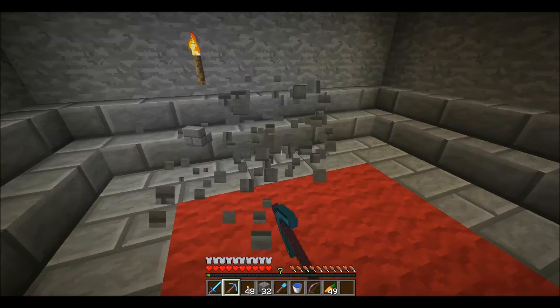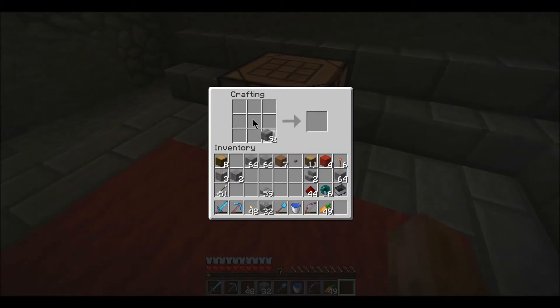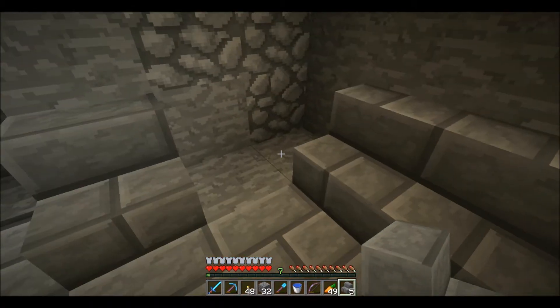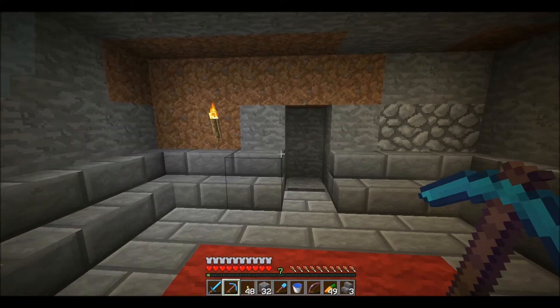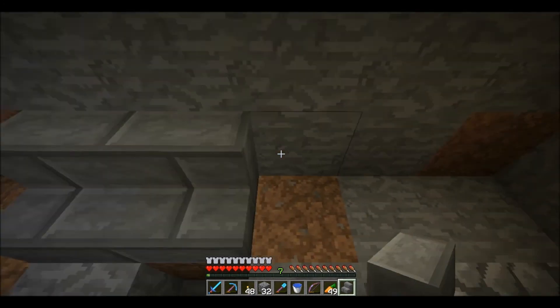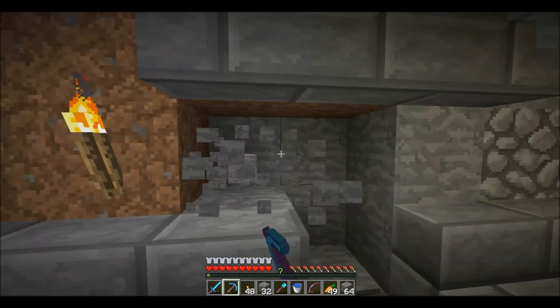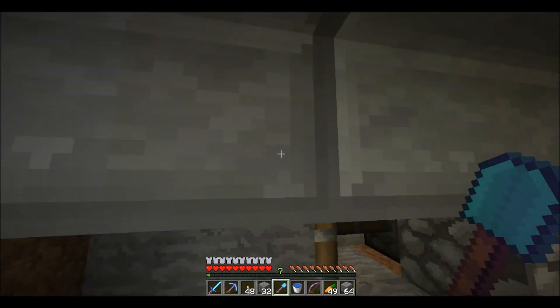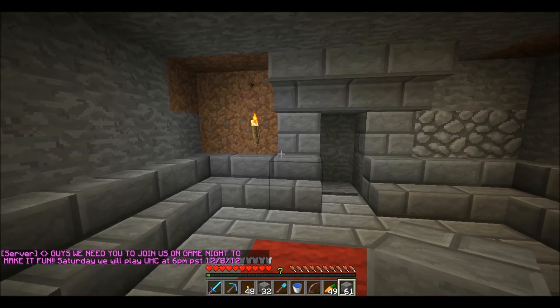I'm going to go for stairs. How many more do I need? Two more. Let me make a couple stairs. I have no more - that's fine. What did I do from there? I'm pretty sure I had stairs above the door. I'm pretty sure I had this as stone brick, so I guess we'll make that stone brick also.